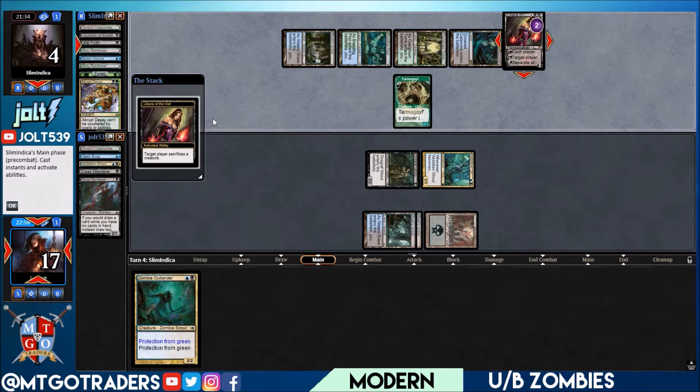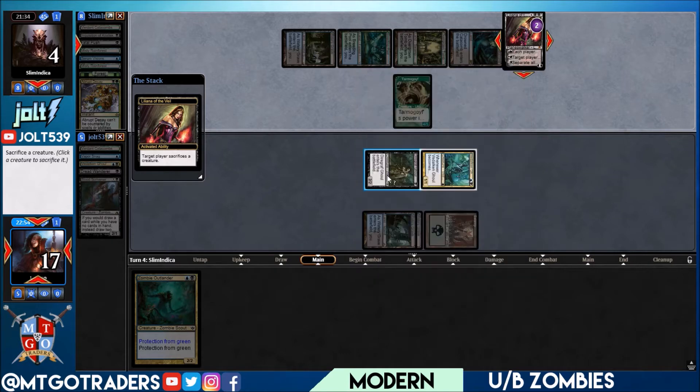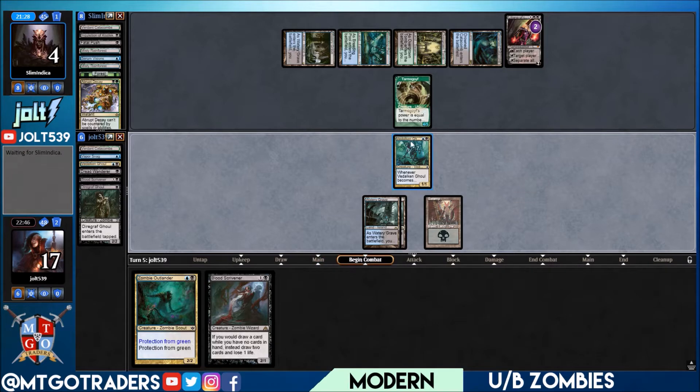Let's sack the Diregraf so we can start pushing in with the Vadelican Ghoul and still have Zombie Outlander for protection from Tarmogoyf. Hopefully we can close it out — if they block we'll get it. Let's swing in with the Vadelican Ghoul, coming in up top to our opponent.